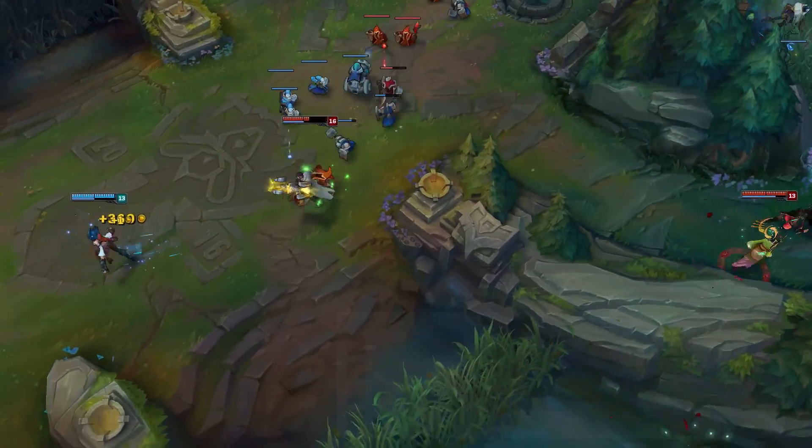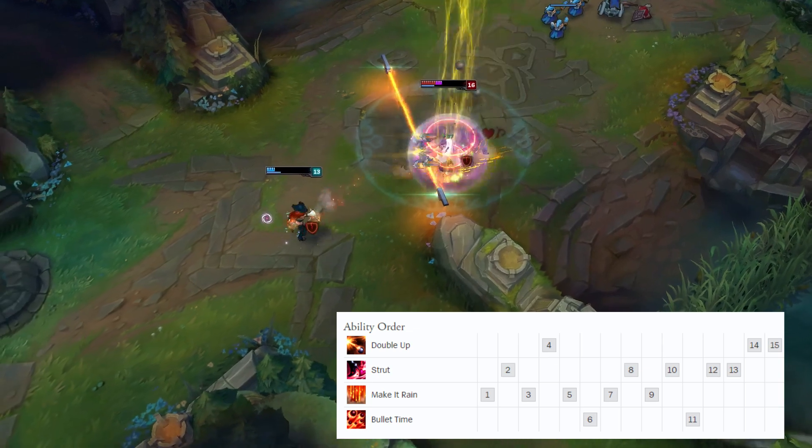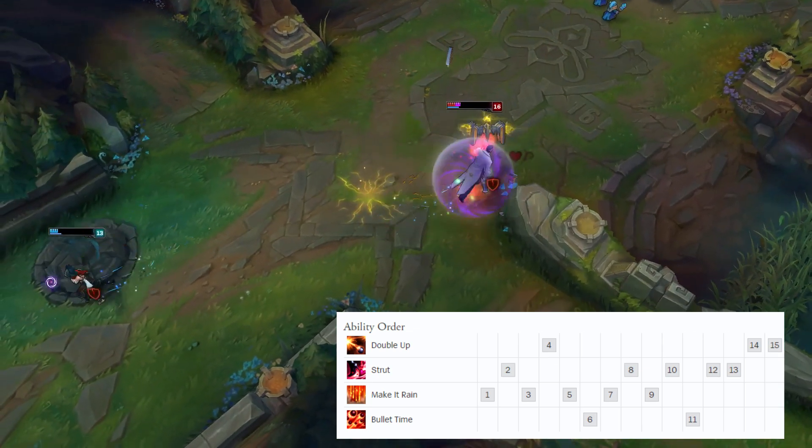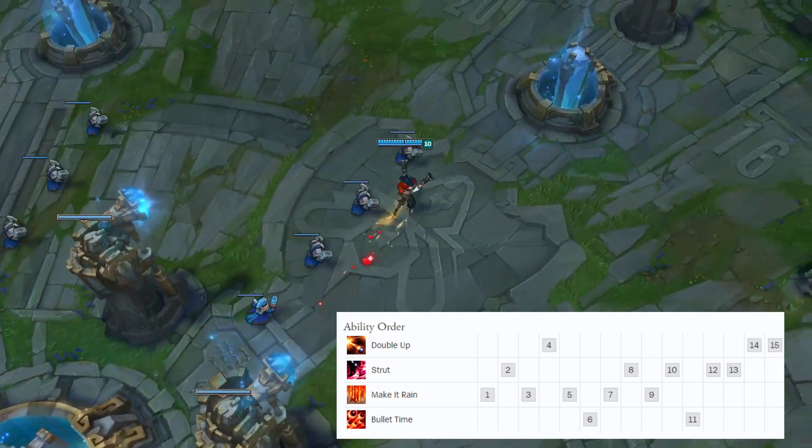Skill max is going to be E, W, Q. No real surprise honestly. E is your main damage tool for AP Misfortune early. W is more mobility and attack speed for later. And your Q is high base damage anyway from rank one if it crits, but you're not really using it that much with this build.